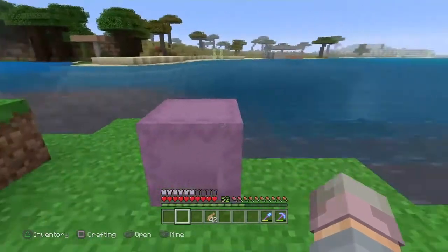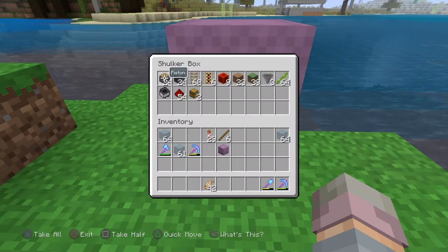We've got everything we need in our little storage box. You're going to need a certain number of pistons and observers, and the number will depend on how many bamboo plants you want to harvest. I'm planning on harvesting 24 bamboo at a time, so I will need 24 observers and 24 pistons. You could do 12, 6, 48, or 64 — however many you want. It's completely up to you.